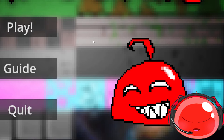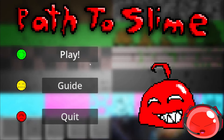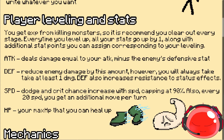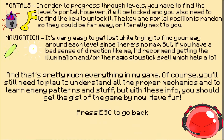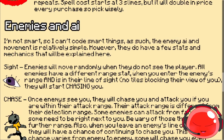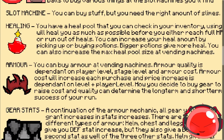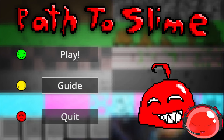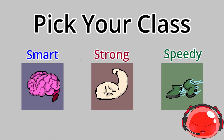I know the UI looks very ugly, but so far there are three buttons: Play, Guide, and Quit. The Guide button gives a short description of all the mechanics. I'm not going to read it — there's quite a lot — so I'm just going to get into the game. When you start, you can pick from one of three classes.